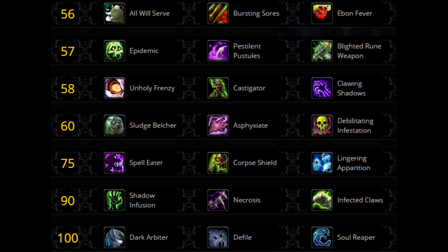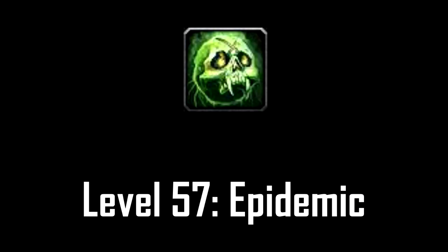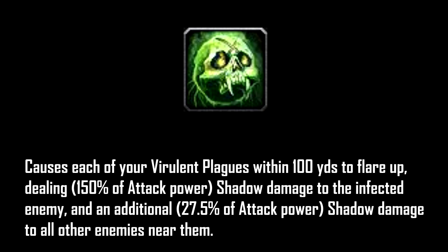Tier 2, level 57 talent — it depends what you picked before and what kind of fight you're going against. Epidemic is a clear winner for AoE, and on top of that it makes it so you can generate 30 runic power before the pull, because you consume 3 charges and 3 runes, making it so you can use that well with your Dark Arbiter. If the fight is single target and it takes 1 minute or less, go with Blighted Rune Weapon. If not, just stick to Epidemic.